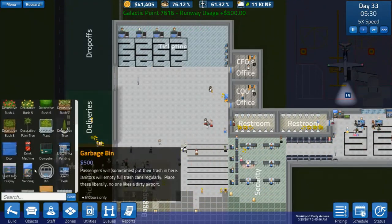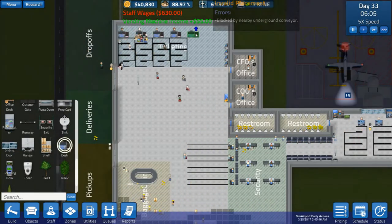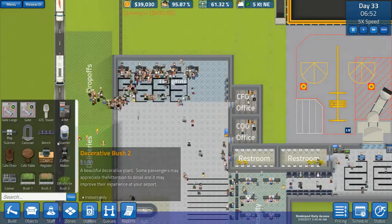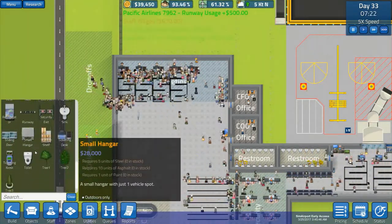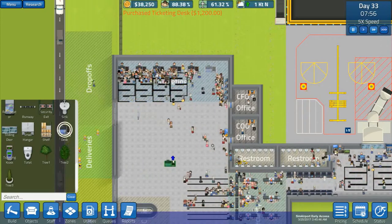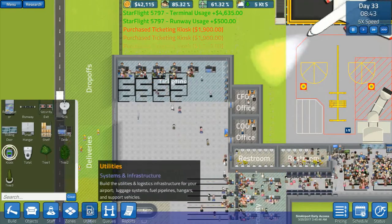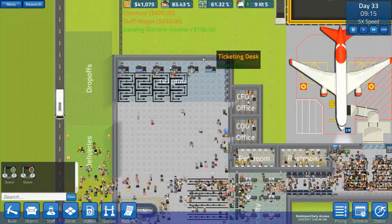We'll get a desk — where's the ticketing desk? Get one down, connect the line up — could possibly get two actually. Yeah, a lot of people are using those now all of a sudden. Get a few more of them. We'll get utilities. This one doesn't have a queue set up, so it'll be a bit chaotic.